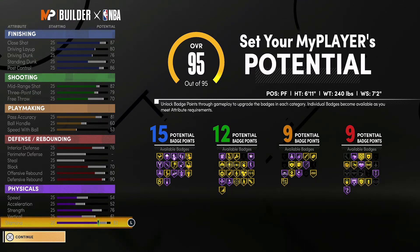For your shooting stats, you're going to have an 86 mid-range shot, an 83 three-point shot, and a 74 free throw. For your playmaking, you're going to have an 85 pass accuracy, a 64 ball handle, and a 57 speed with ball.